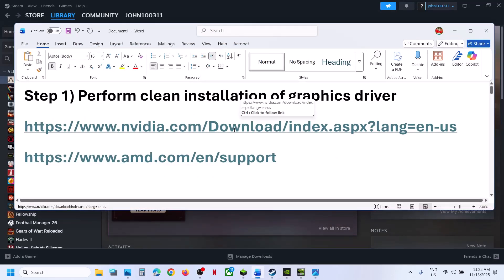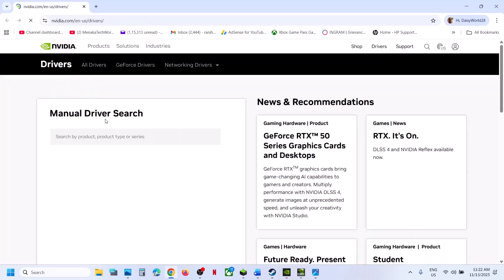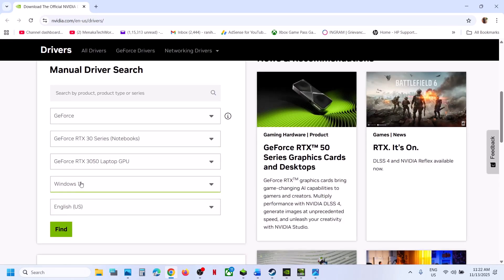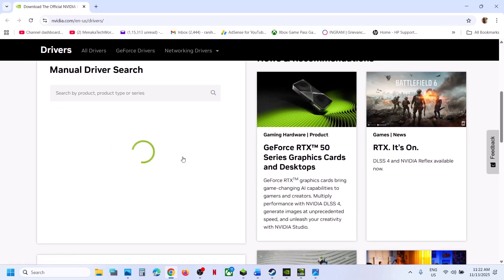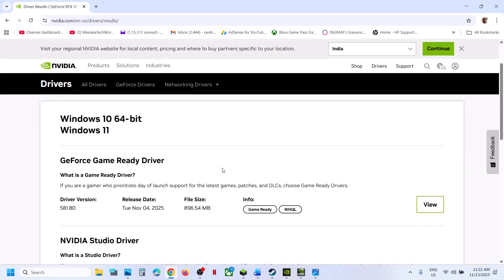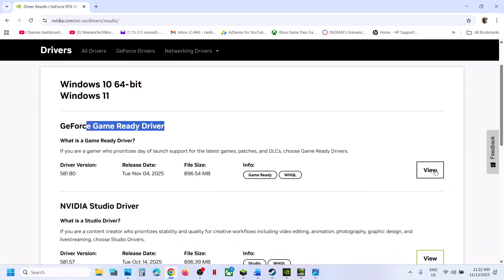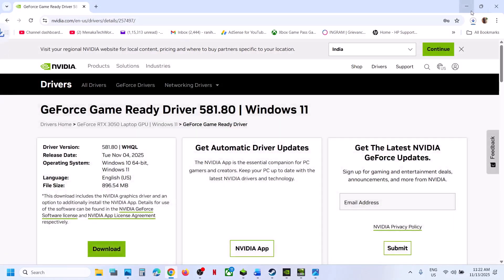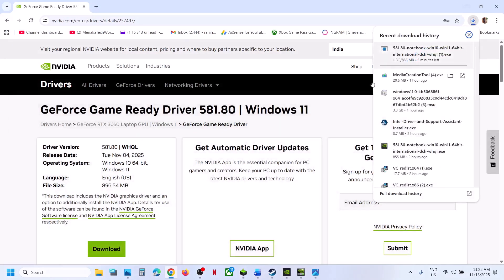If you have an NVIDIA card, go to the NVIDIA website and then select your graphics card from the list. Make sure that you select your graphics card and your operating system, then click on Find. On this page you will see the latest GeForce Game Ready driver — click on View and then click on Download.